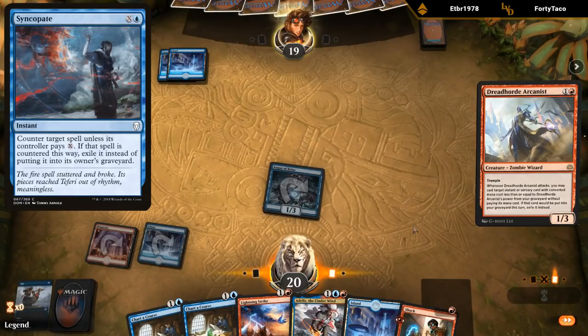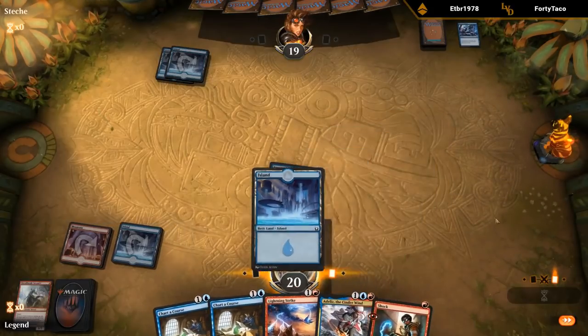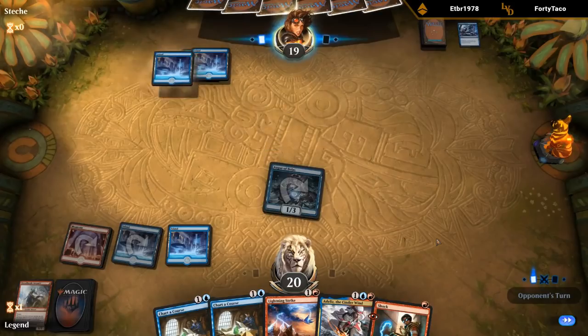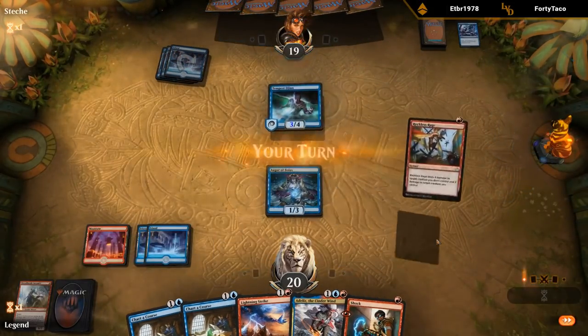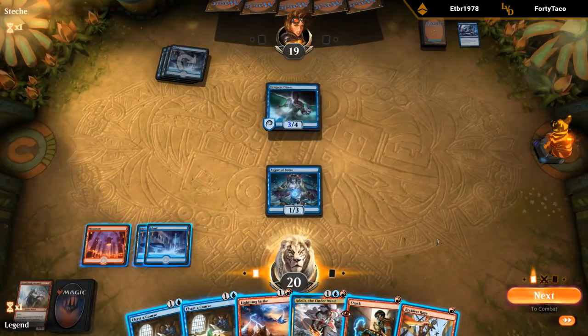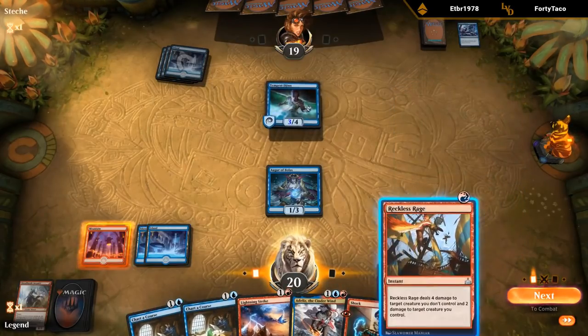SS Capture — that's fine. So maybe Adeliz gets the resolve. They tap out for a Tempest Djinn, and Reckless Rage is a perfect answer here. So yeah, let's kill that. And then I can still Charter Course.